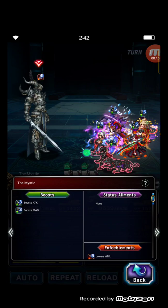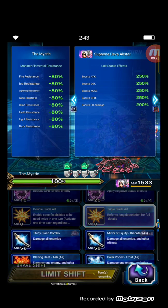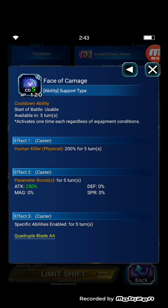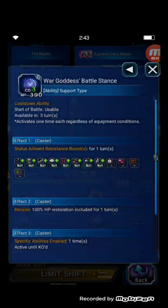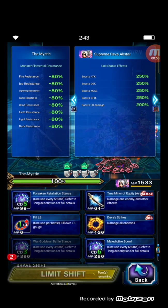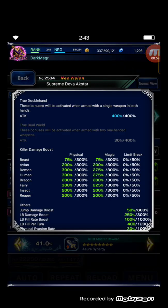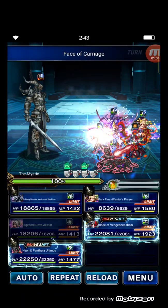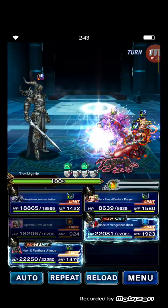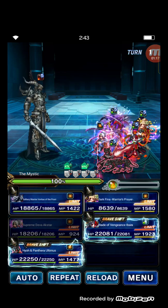As you can see, the boss preemptively boosts attack and magic. Starting with Supreme Deva Arc Star as usual — triple cache, human killer, blade arts, and devastation slash. For five-stacking mirage, since Veritas only has about 30% evasion, we need this. Solitary Warrior Veritas of the Frost and Blade of Vengeance Ibarra will take the hits.